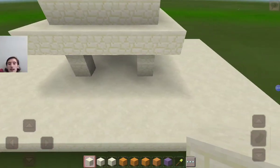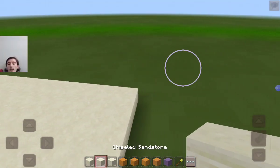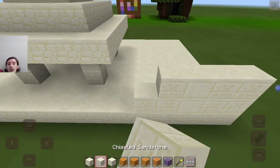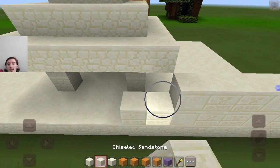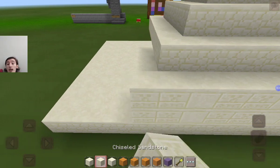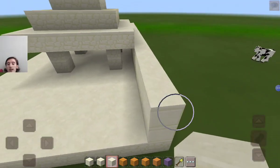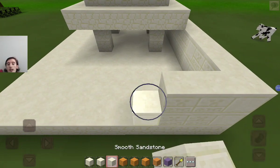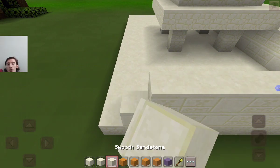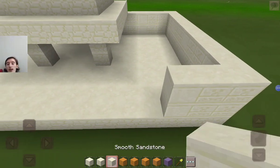Now that we've got the little pyramid part complete, we can get to the wall pattern. For the wall pattern I decided to go two chiseled sandstone and one smooth sandstone — two chiseled, one smooth, repeat until the pattern is complete. You want to do this for every single inch of wall. Don't do one chiseled and two smooth sandstone because that would look very awkward. This wall is looking pretty nice.